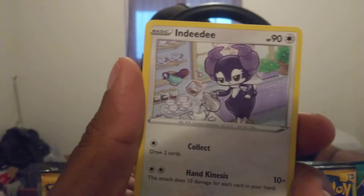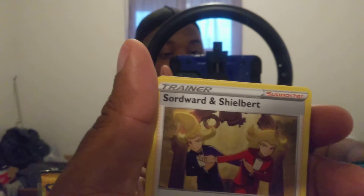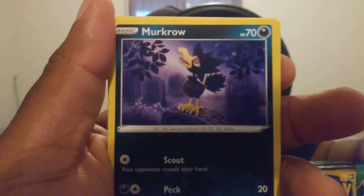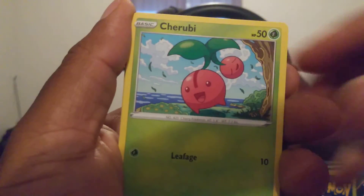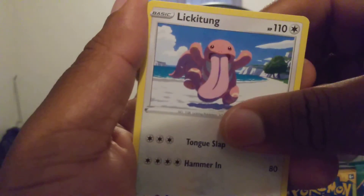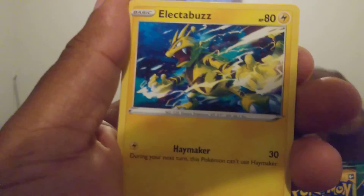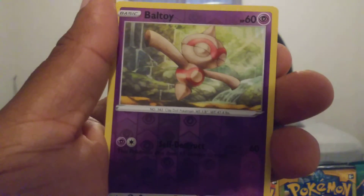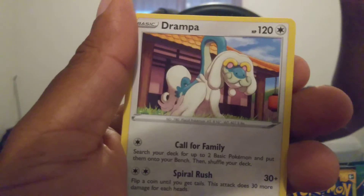Metal Energy, NDD, Crawdaunt, Murkrow, Chiruby, Horsea, Lickitung, Electabuzz, Lickylicky actually. Ball toy in a drop-off.